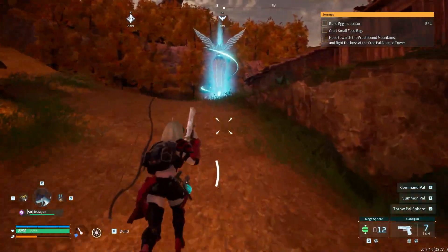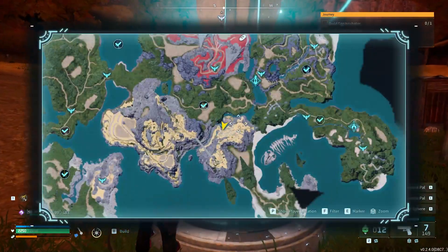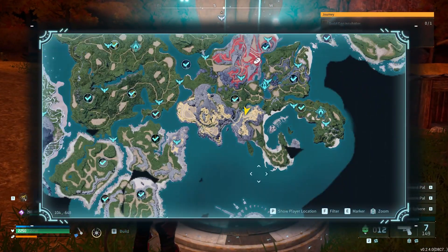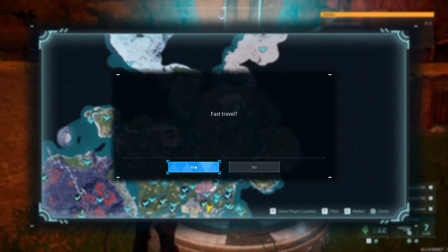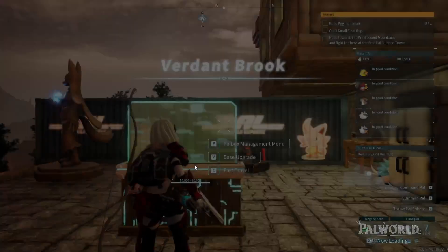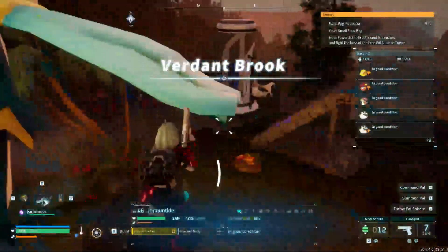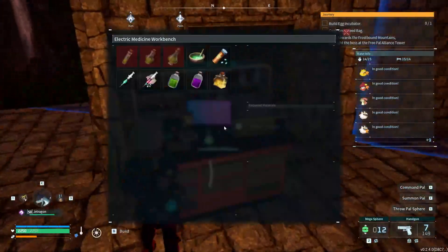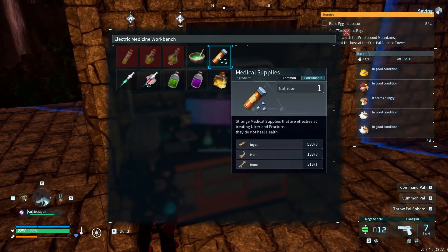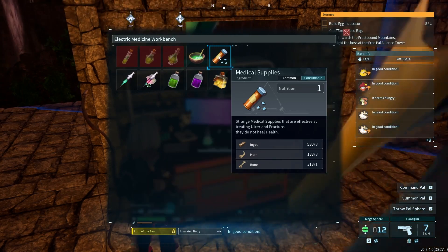Let's go fast travel back to our main base and I'll show you how to craft the medicine. I have the advanced electric medical workbench since I'm in the late game. As you can see, all you need is three ingots, three horns, and one bone.